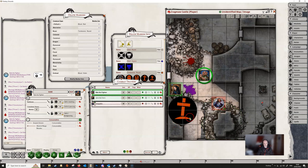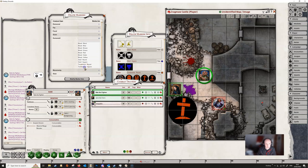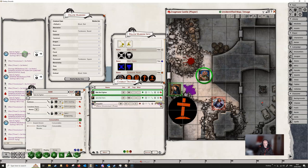We've got a hobgoblin here which is a humanoid, so let's change the humanoid marker — we'll give it tombstone round. We do some damage to it, kill it, and there we have our tombstone coming up.